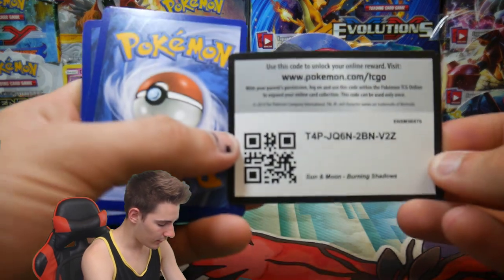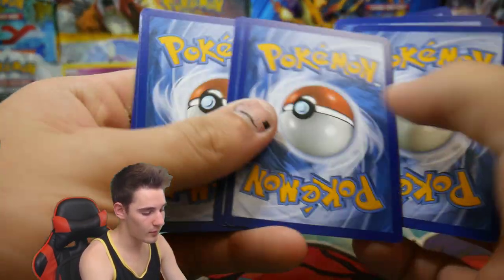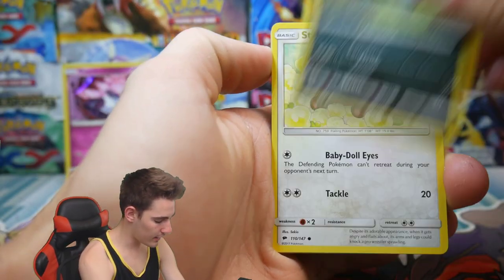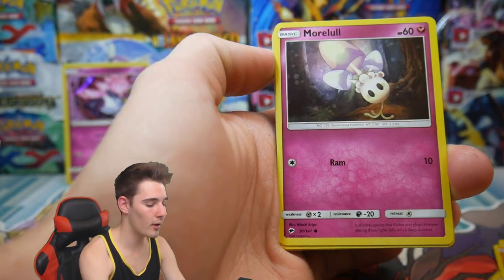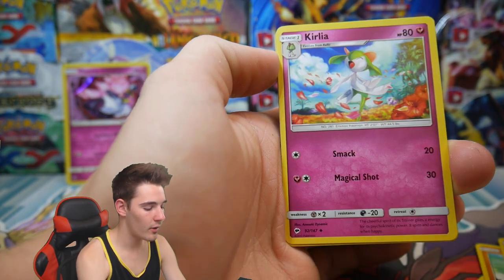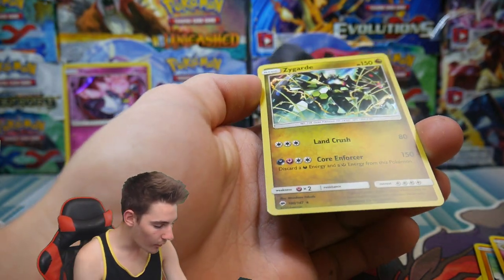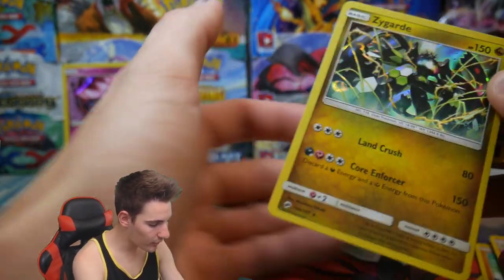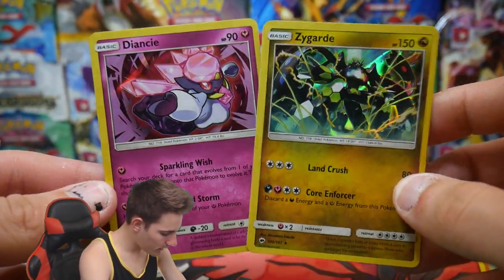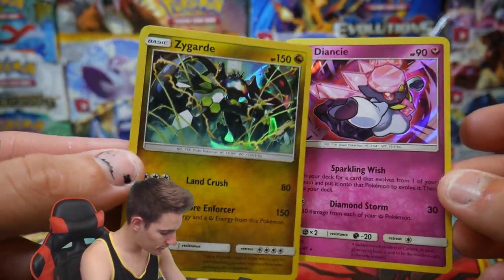Last pack, let's see if we can finish on a higher note. So we have an Inkay, a Stufful, Crabrawler, a Morelull, a Sandygast, Energy, Olivia, a Clefairy, Bewear, a Dusclops, and a Zygarde Holo! We're getting all of the Holos today. So we got a Zygarde and a Diancie Holo — that is actually pretty cool.